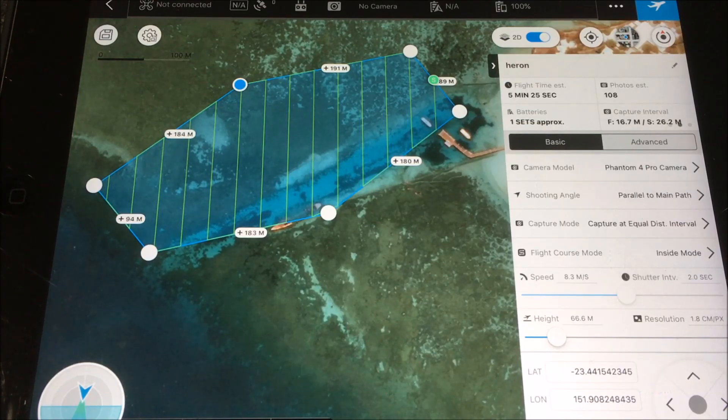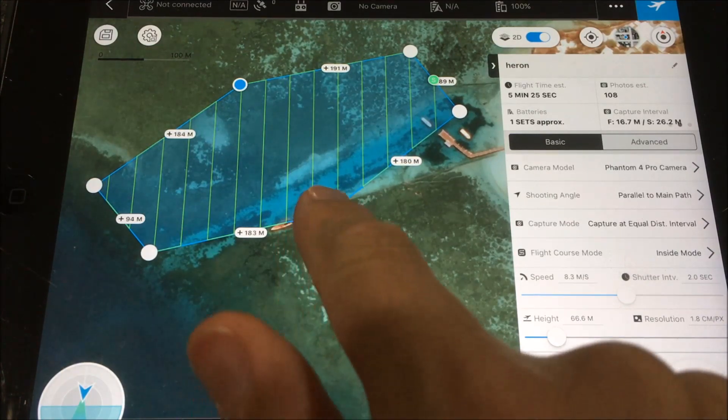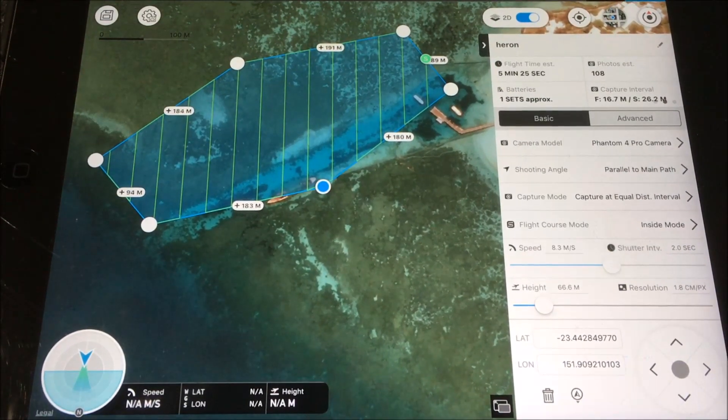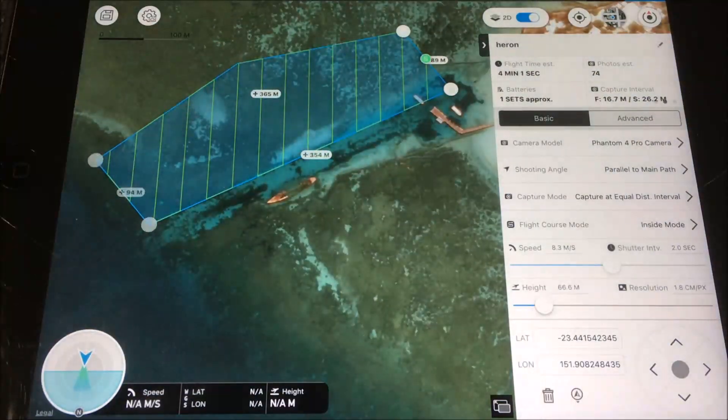Another option: if you know the exact locations of areas you need to fly, you'll see the coordinates — latitude and longitude — in the bottom right-hand side. If you know the lat and long of a location you need to reach, you can manually enter those in, which is a really handy option, though a little inconvenient. If you have the paid version you can also upload a KMZ or shapefile. If you're not happy with a point you've added, you can simply delete it and the line will pop back in. Let's tidy that up and delete that one too.